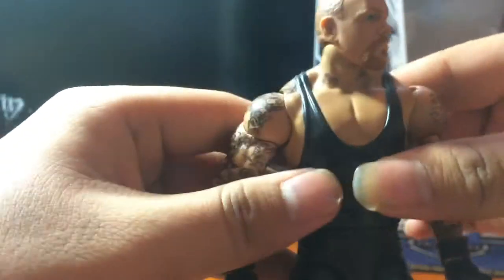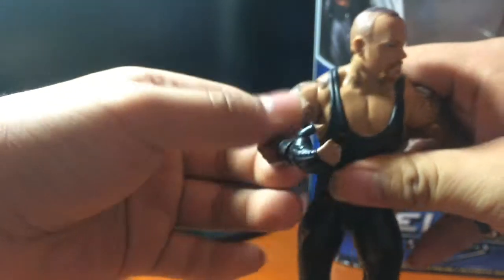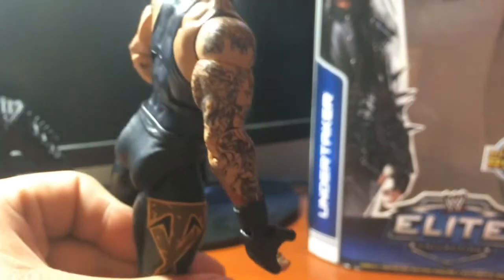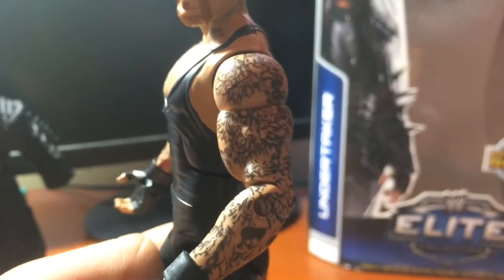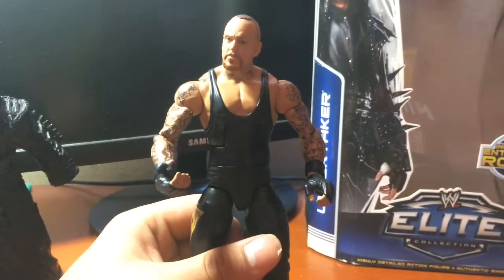Ở cổ có 2 hình xăm, các bạn thấy hình xăm nè, nhìn rất là ngầu. Bây giờ xuống phần tay của Undertaker - đặc nổi nhất là tattoo, hình xăm. Mình sẽ phóng to cho các bạn xem, quay rõ nhất có thể. Nếu các bạn để ý thì Undertaker xăm trên tay chỉ toàn đầu lâu thôi - đầu lâu rất là nhiều. Hàng Elite đã làm hình xăm của các nhân vật nhìn rất là chi tiết, rất rất là đẹp - đó là điều mình thích nhất của Elite.